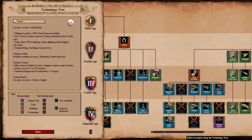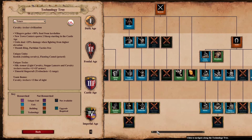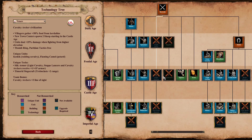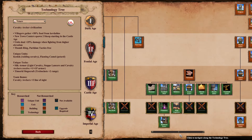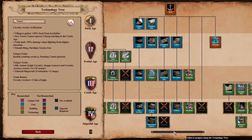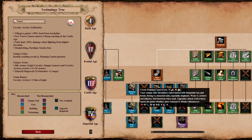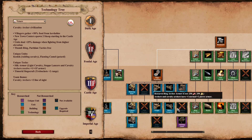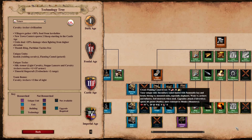Tatars are the only civ in the entire game to miss the chainmail armor upgrade for their infantry, so their swordsman line is very bad — but you still have halbs with squires, so it's not the end of the world. They also have the longest ranged unit in the game with Timurid Siegecraft Trebuchets with Siege Engineers at 19 range, longer than anything else. And they're the only civ that can create a completely separate unique unit in the Siege Workshop with the Flaming Camel. Bohemians get Houfnice, but that's an upgrade to the Bombard Cannon, not a complete unique unit.